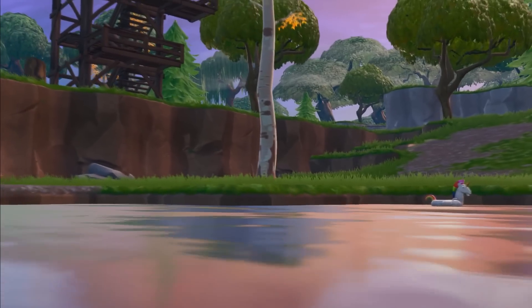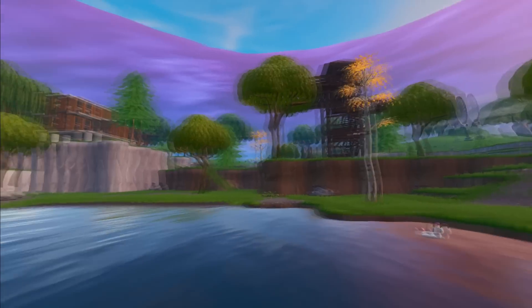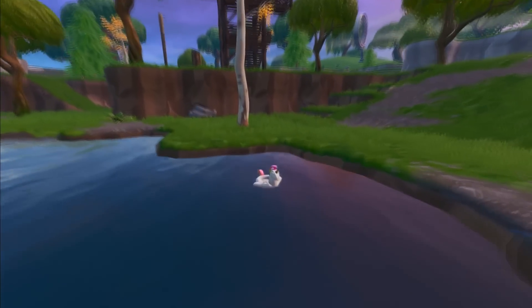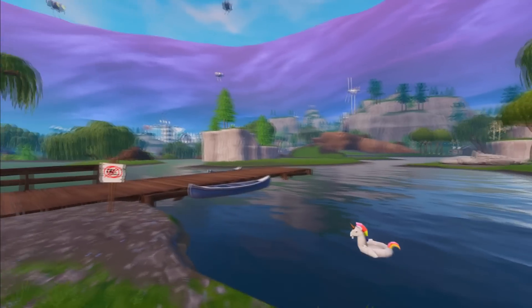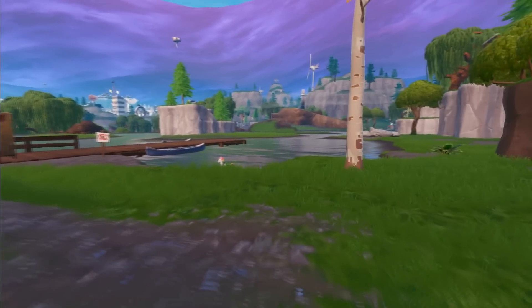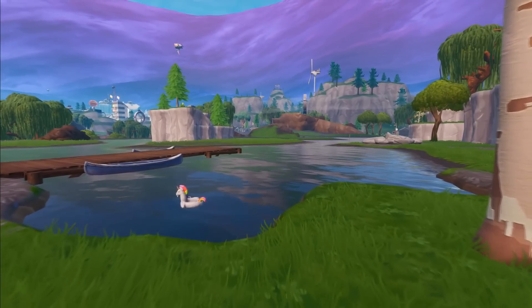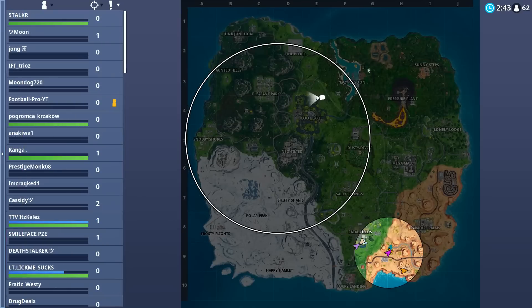I'm over at Loot Lake now. This one's pretty easy to find — right next to this little shack here in front of this sniper tower near this house, just right in the top right corner of Loot Lake. Looking at the ones I've found so far, there are a few more higher up on the map so it's going to be easiest to start up there. Come down to Lazy Lagoon, then over to Loot Lake.